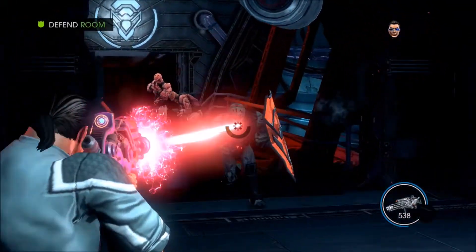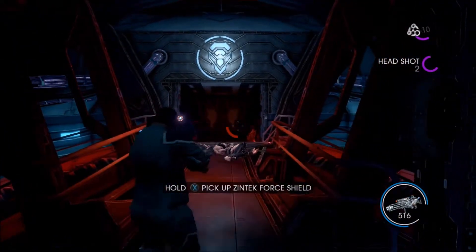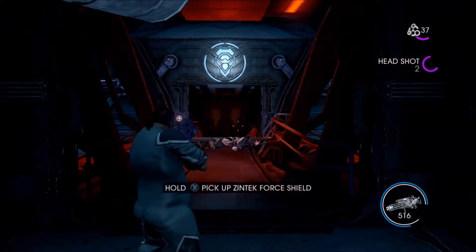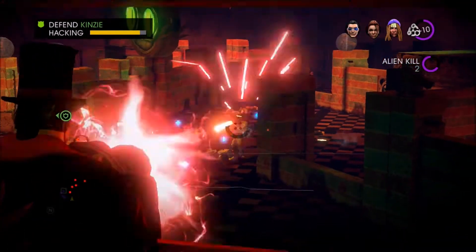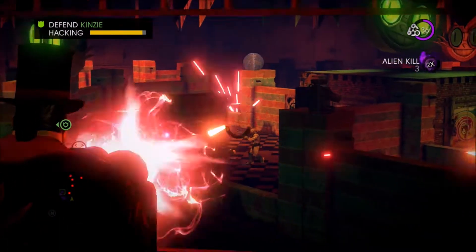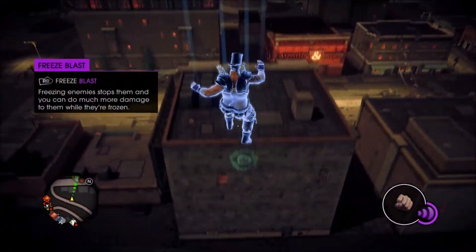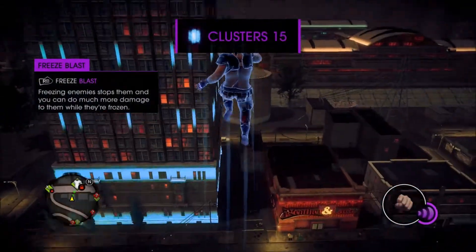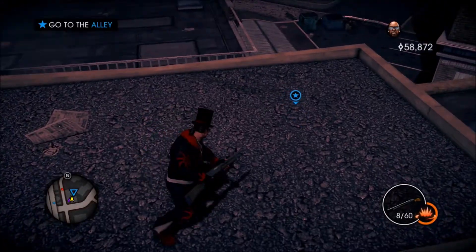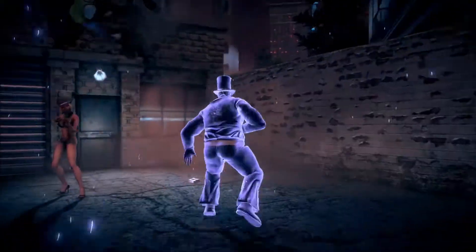Saints Row 4's origin as a standalone add-on to Saints Row 3 really shows in its presentation and balance of content. As far as the game's visuals go, if you've played Saints Row 3, then you've basically seen Saints Row 4. Aside from a few enemy designs and a couple of elements found in Virtual Steel Port, the game's world and elements look exactly the same. There are a few visual glitches to sell the concept of this virtual world, but they end up being more distracting than anything. On top of that, the virtual world's constant red and sometimes blue filter dominates the visuals and leaves the game looking worse for it.